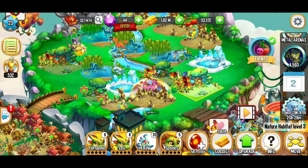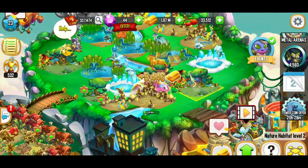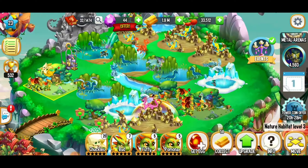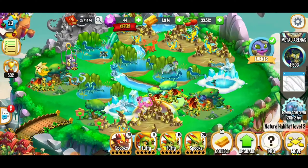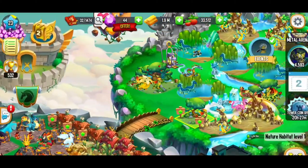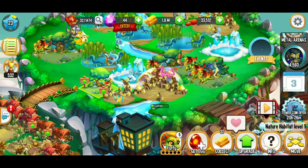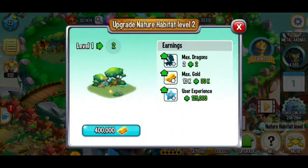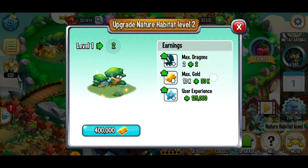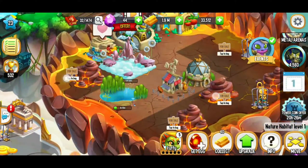On our nature habitat level one, we don't have any dragons there. I'm going to take the lower level nature habitat, take the level five, and move it right there. We still have about 1.9 million gold. We're going to take this nature habitat level one and upgrade it again — taking it to 40,000 total gold. But we don't have enough space.